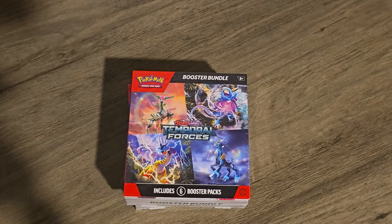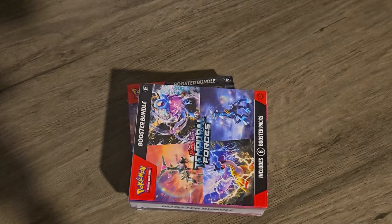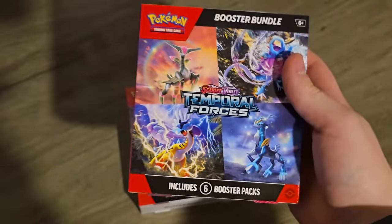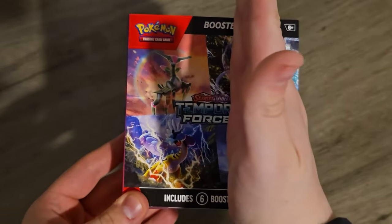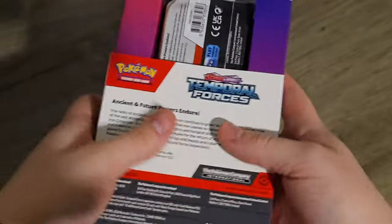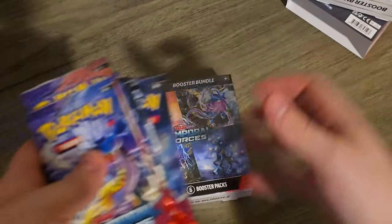All right guys, time for the pack opening part of this video. I just want to apologize in advance for the lighting and camera angle — we're still getting set up and it's gonna take time. So we got these Temporal Forces booster bundles. Why do they keep changing how these things look? They used to be half the size, but now they're like a little mini booster box. I've never actually opened one of these before — it opens from the back. And we've got six packs.